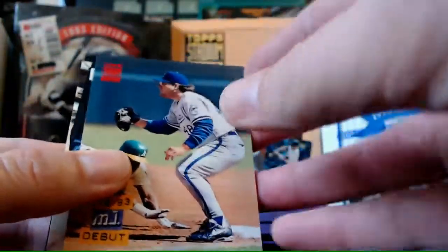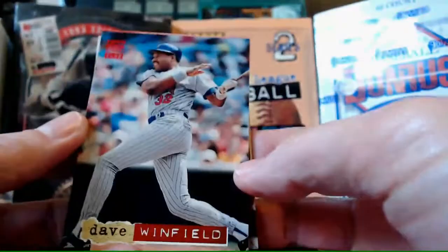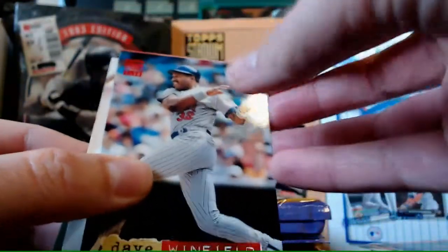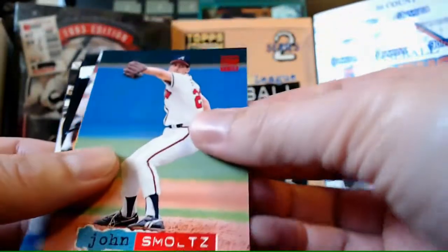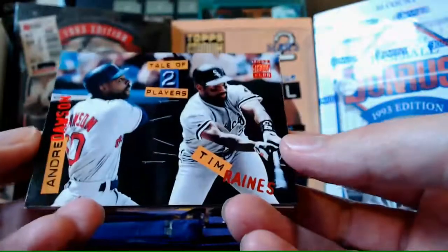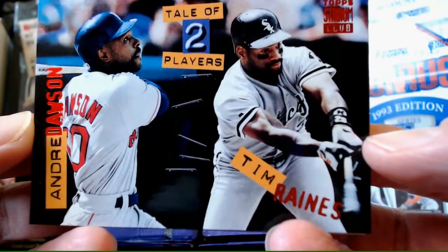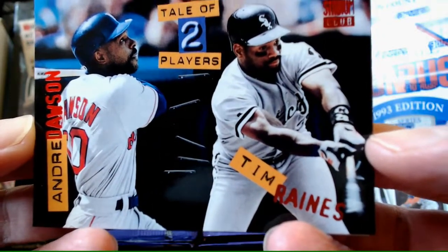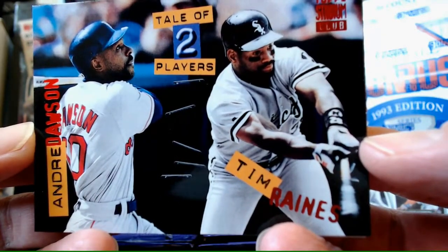Bob Hamlin again - we already got that one. Dave Winfield - pretty sweet. John Smoltz - what's his nickname? Mrs. Bats. Not very inventive but not too bad. Tale of Two Players - Andre Dawson and Tim Raines. I hate seeing Andre Dawson not in a Cubs uniform. Looks thin there too, while Tim Raines looks kind of husky - the opposites of what you'd expect. Award winner Frank Thomas - always like that card.